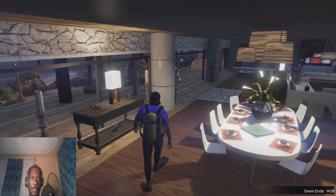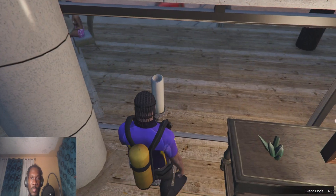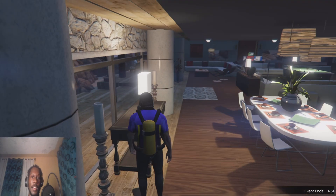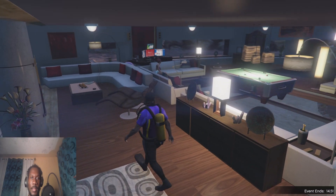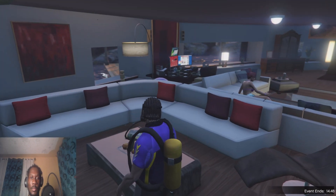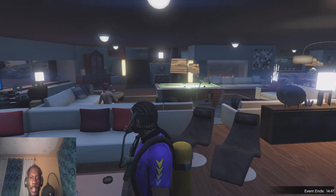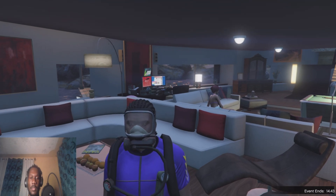We have the dining table and then we just have this table over here. Look at these huge candles — this looks like something you'd find in a Catholic church. And then yes, I'm guessing this is the living room space.